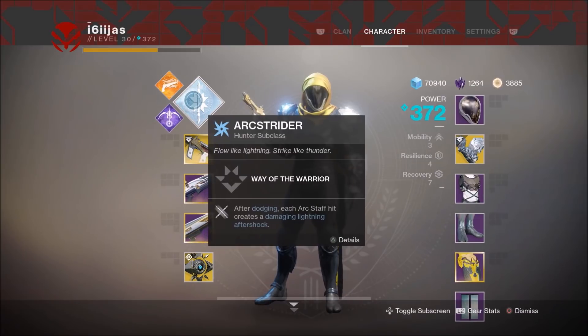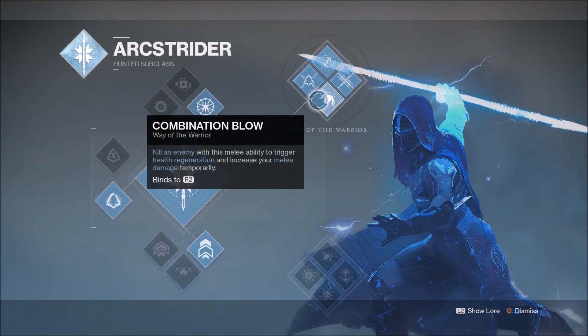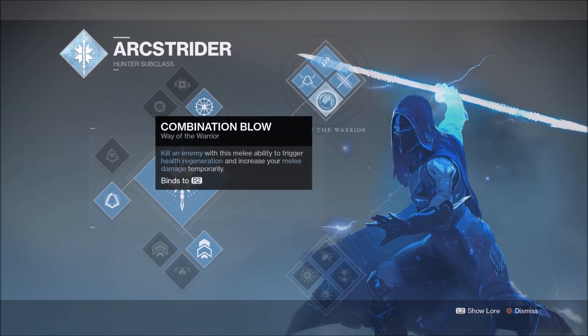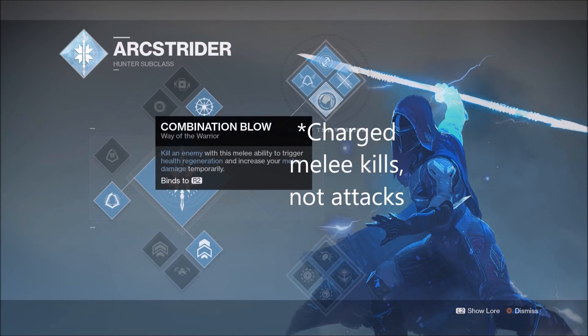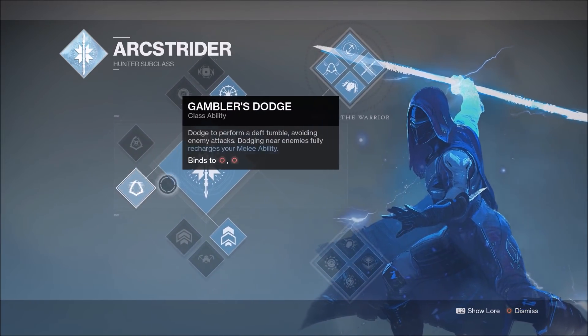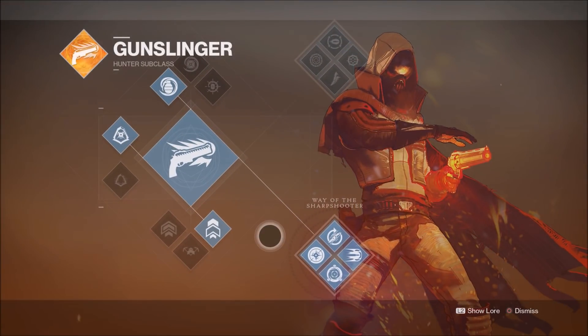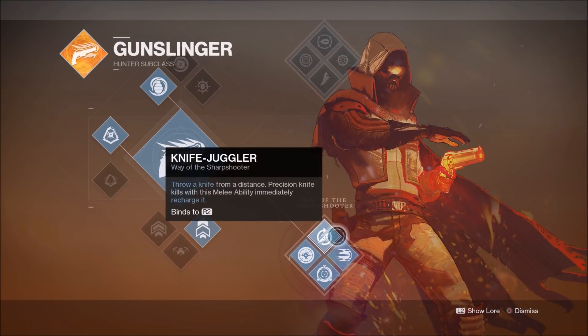For me, I think the ideal build comes down to two different skill trees. Since this exotic requires you to melee enemies frequently, I like to go with Way of the Warrior in Arcstrider, since charged melee attacks will also heal you and are easy to recharge thanks to Combat Flow and Gambler's Dodge. The other build I would recommend for the Grasps would be Way of the Sharpshooter in Gunslinger, since you will get a throwing knife that will cool itself down with a Precision Kill.